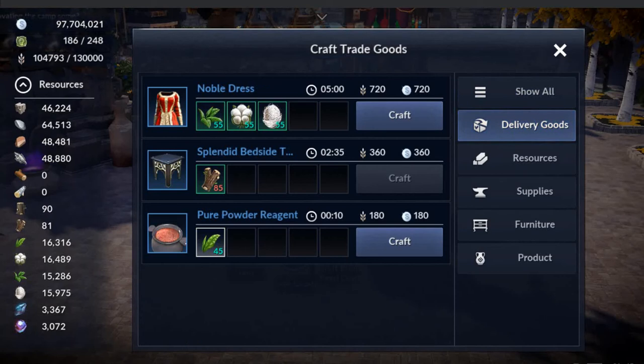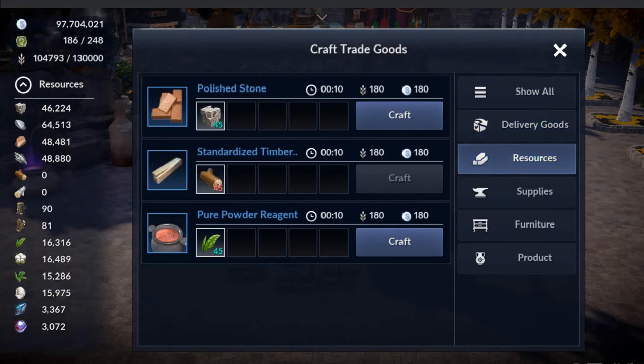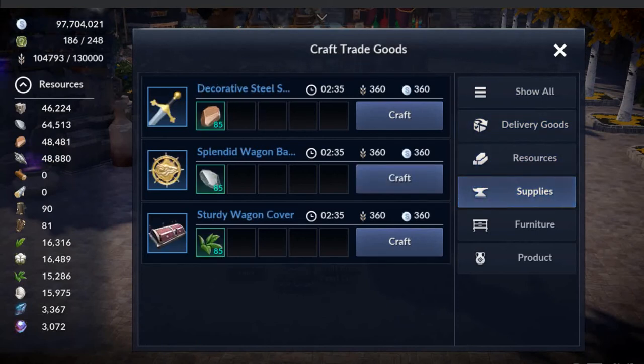We saw the delivery goods, even the powdered reagent that the guy was looking for. And everything else — resources, supplies — all of this connects to the collections window and what they're looking for.